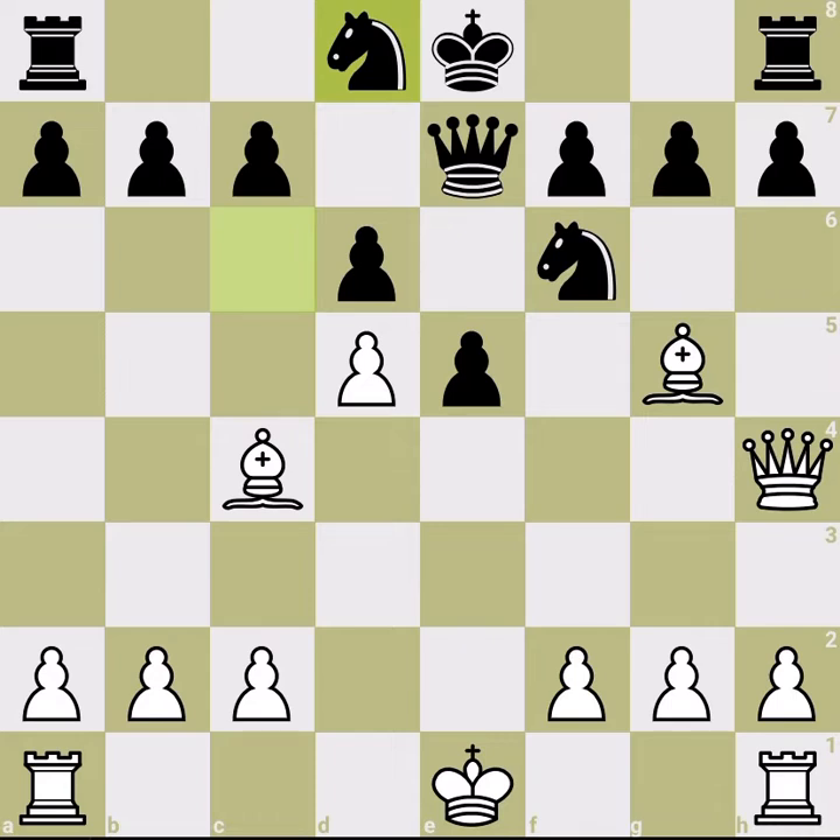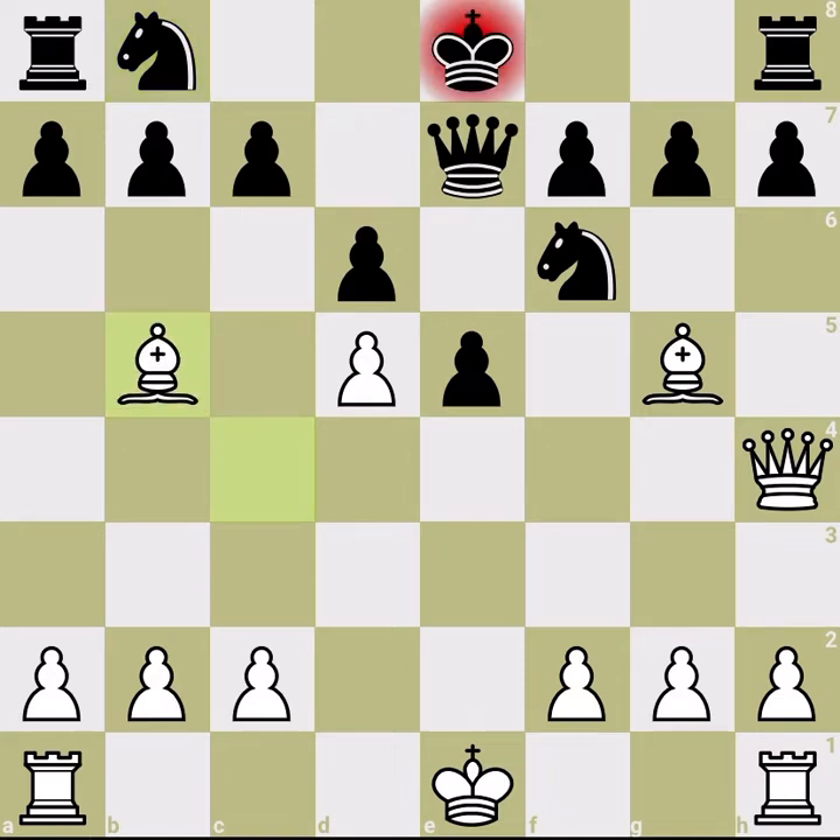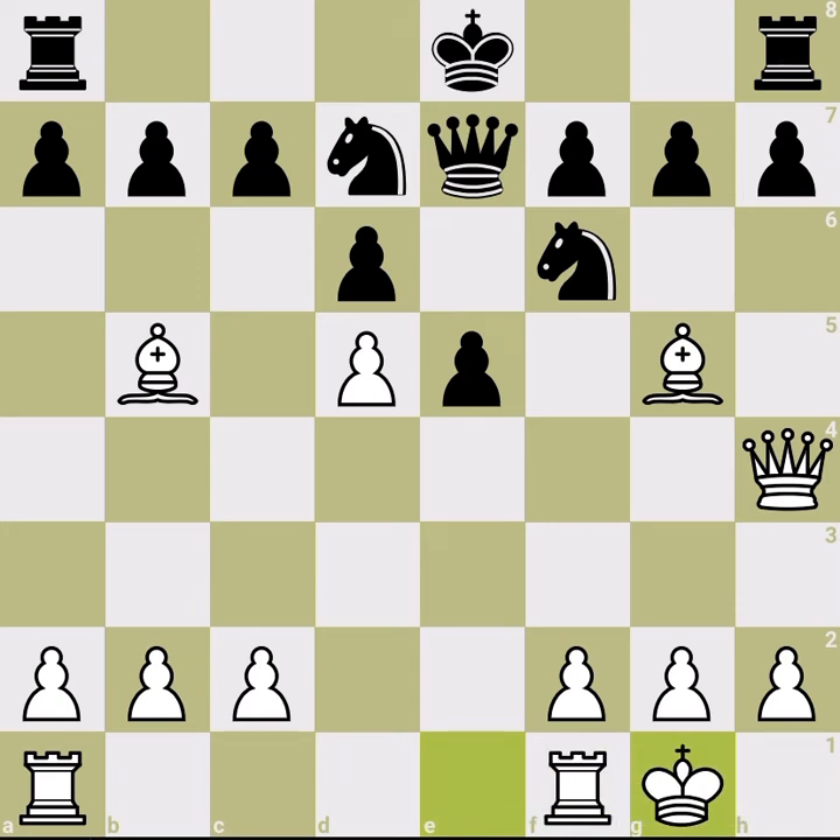Going back to d8 is very bad, so let's go to the main line. In this line, black has good drawing chances — it's a game to be played. White has two bishops against two knights. Yes, white is down a pawn, but has a huge development advantage.